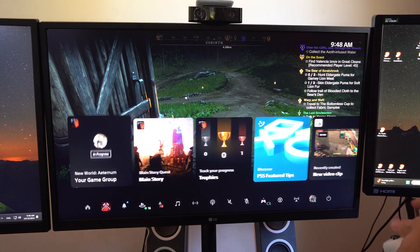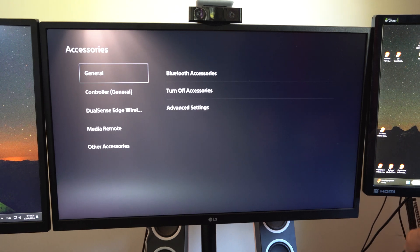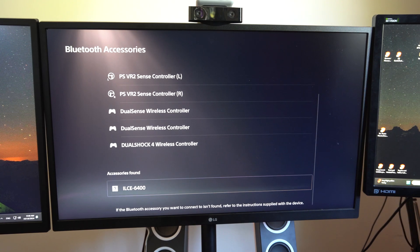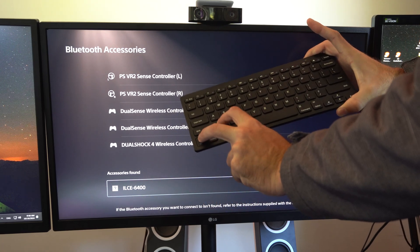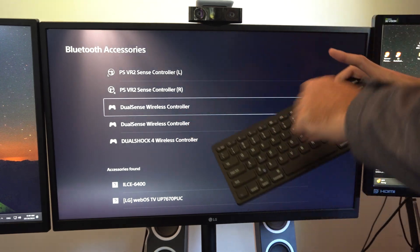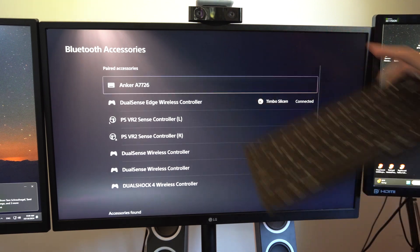You have to go to the home screen, then go to Settings, Accessories, and it's a little bit more complicated using a Bluetooth one. Then go to Bluetooth Accessories, and you can see I have the Anker A7726 — go down to Accessories Found. Once you put it into Bluetooth pairing mode with the FN key and Z key, a blue light will blink and a code is going to pop up on the screen. You just have to type in the five-digit code and press Enter on your keyboard, and it should connect.